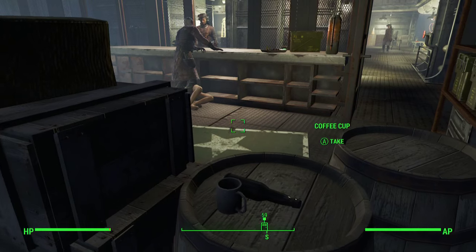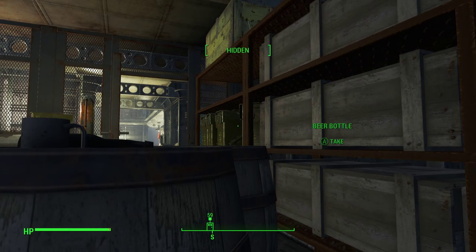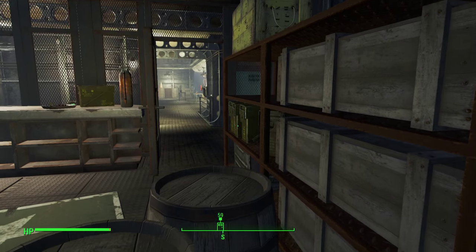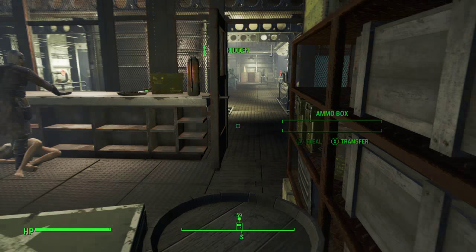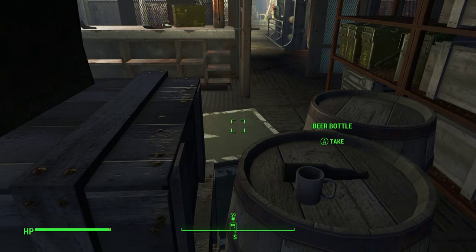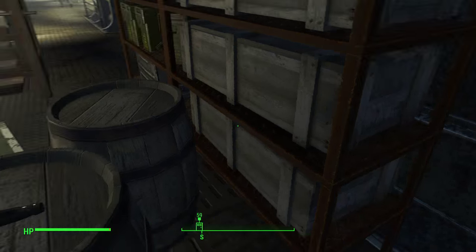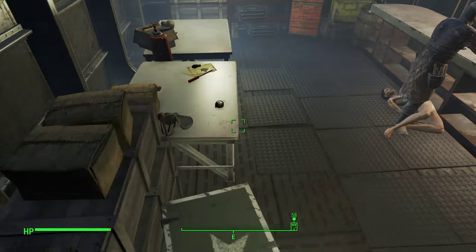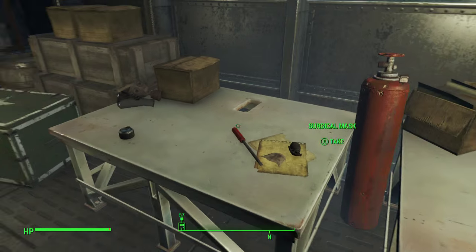If you come back here and crouch, you're hidden. You can come out a little bit — the beer bottle will get out of the way. You can get these ammo boxes from here, you can get this trunk from back here. You can steal pretty much all of it this way. You can also get that explosives box.